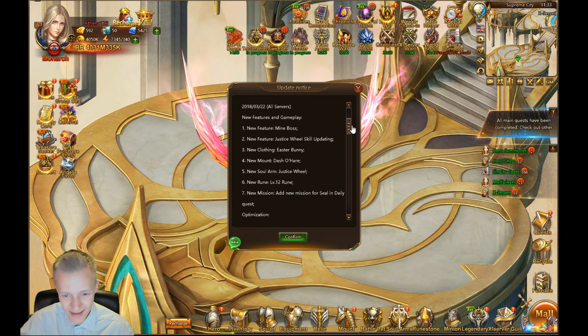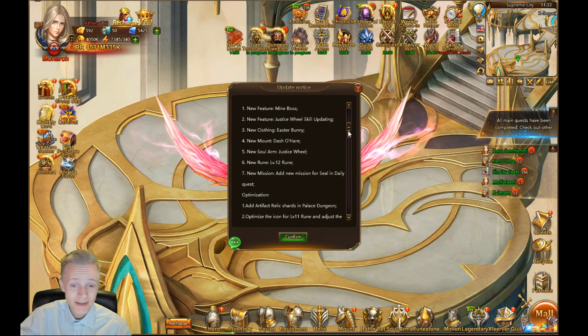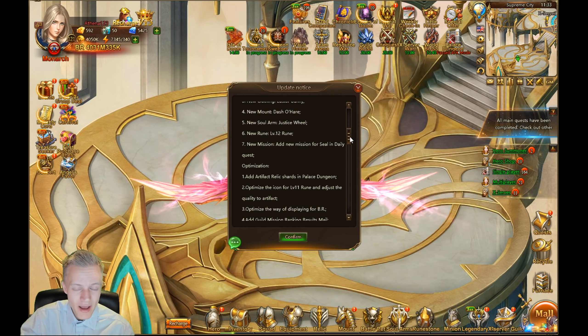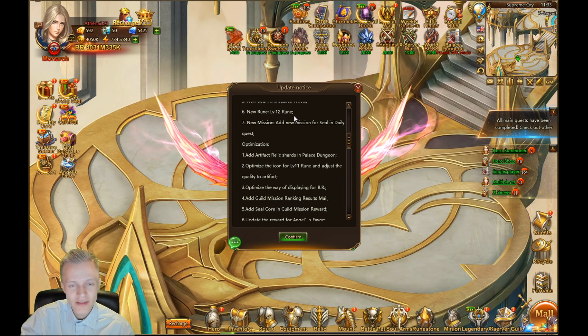New feature: Justice Wheel skill upgrading — that's a thing we'll take a look at. New clothing: Easter Bunny. New mount: Dash O'Hare. New soul arm: Justice Wheel. New level 12 runes — that's not a surprise.